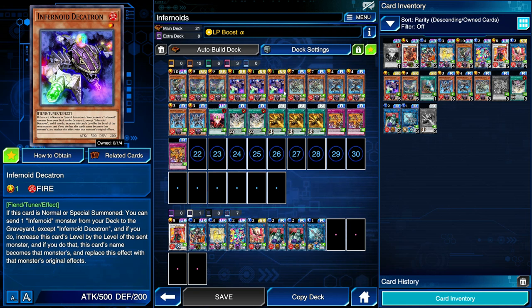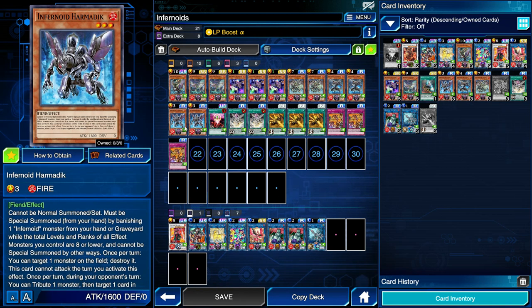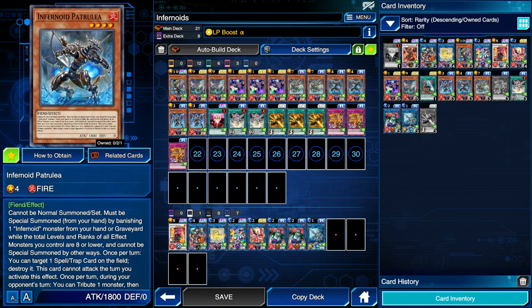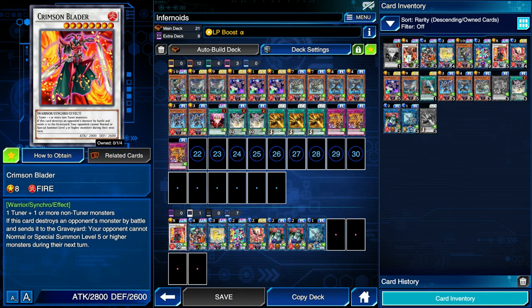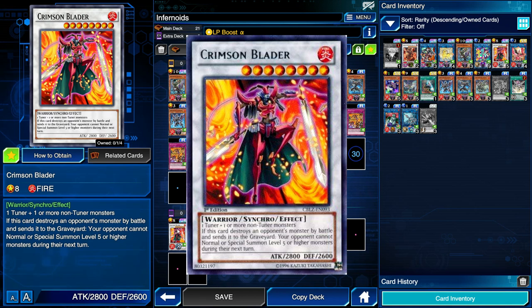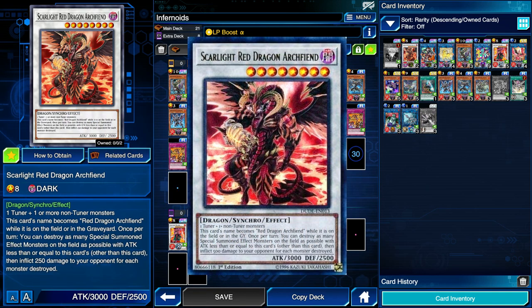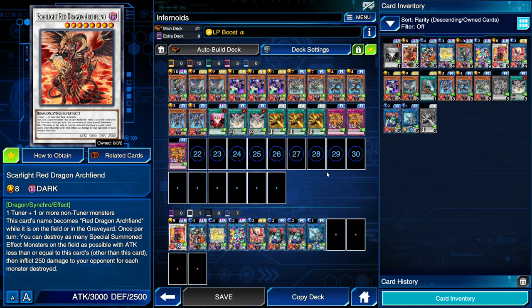Borrload Dragon gets rid of things with pesky protection by stealing them when it attacks into them. Using the level 1 tuner Decatron — yes, it is a tuner — and the level 7 Satesemis, or by using Decatron to send level 3 Harmadik to make itself level 4, and combining with Petrullia, we can go into a level 8 synchro: either Crimson Blader or Skylight Red Dragon Archfiend. Most people play Crimson Blader because if it destroys an opponent's monster, they cannot normal or special summon level 5 or higher monsters next turn — fantastic in the mirror match and against synchro decks.